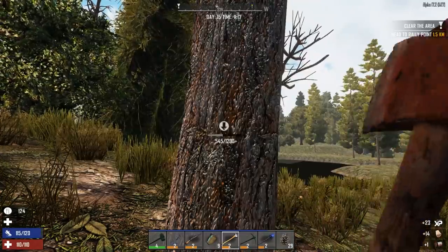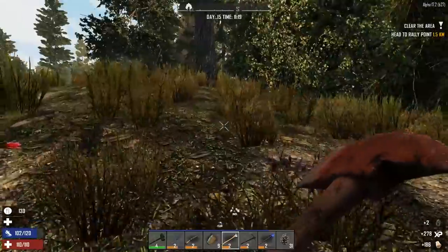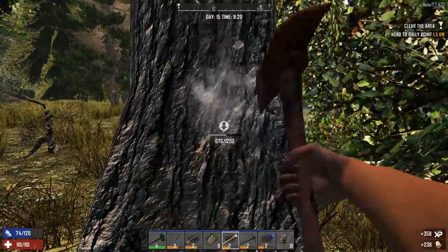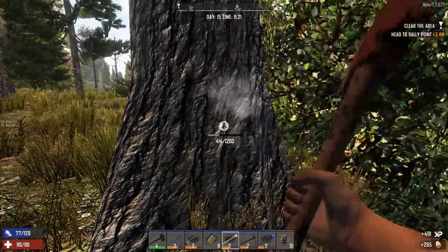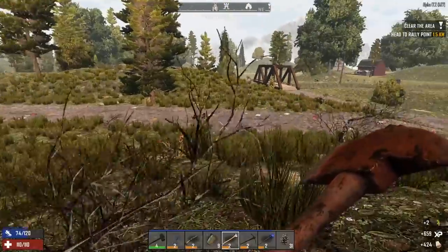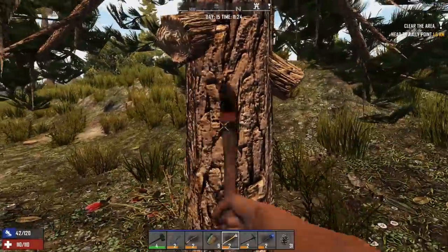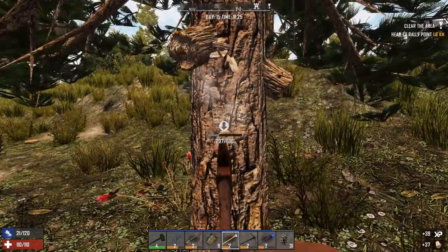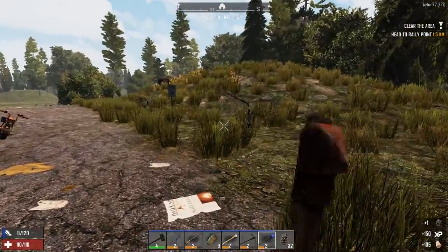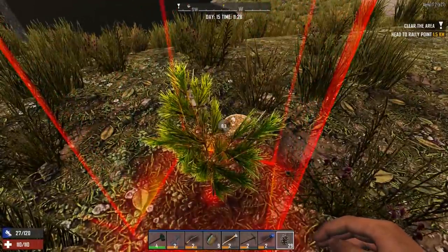I took some graph paper to work today and drew up the five tower horde base defense setup. Funny thing - when I was planning it out, it was actually nine towers: two on each side making eight, plus the middle tower for nine. I've adjusted though - the towers have morphed. Instead of towers they're now going to be L-shaped walls, and I'll put towers on the corners. I'm going to make it look as medieval as possible.